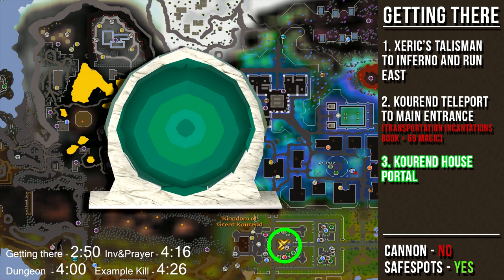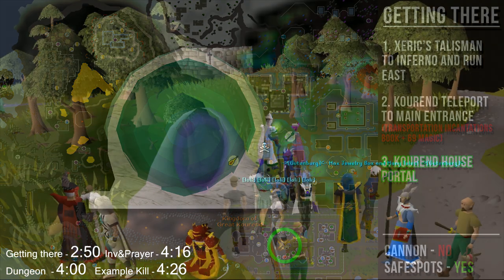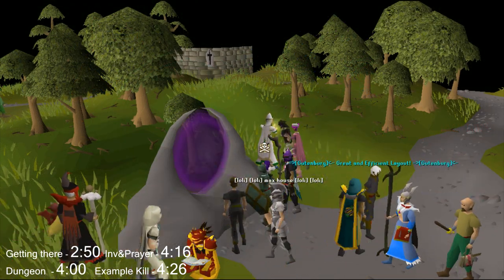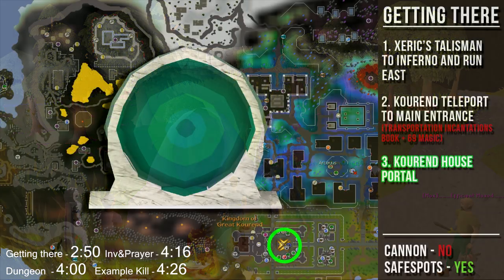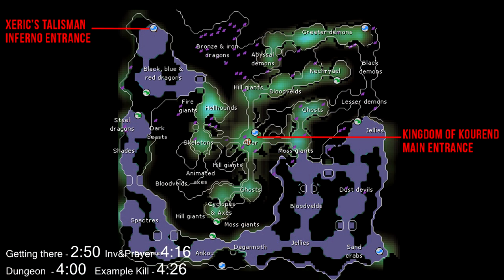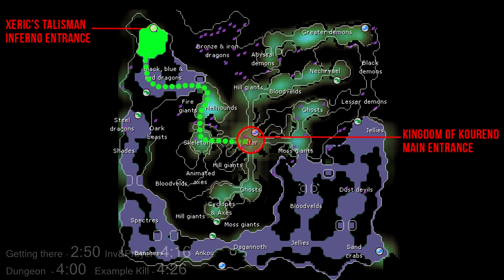The next fastest way to get here is by using the main entrance. You can do this by using the Koran teleport spell at level 69 magic, and after you've read the Transportation Incantations book — I made a guide on how to get this book, so I'll link that in the description box below. Another option is by using a Koran portal inside a player-owned house. If you go to world 330 at the Rimmington house portal, you'll see lots of hosts who have their houses open — just go inside their house and use their Koran portal, and it will bring you straight to the Kingdom of Great Koran. Taking a look inside the dungeon, you can see where the Brutal Black Dragon's room is located.